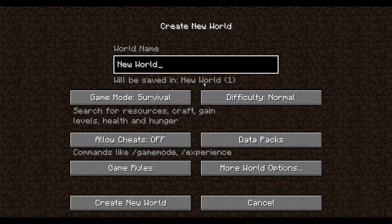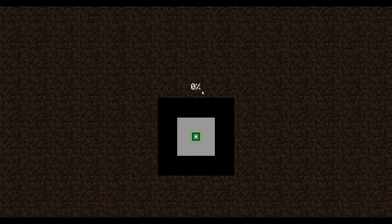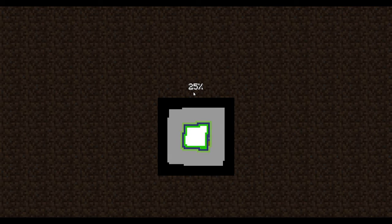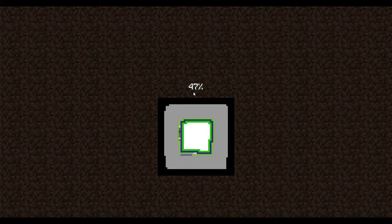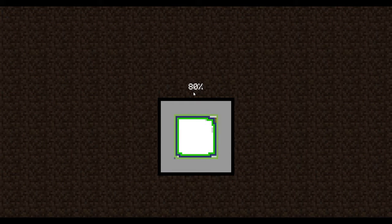So let's create a new world. '1.19 LP world.' Normal, survival, normal, all that jazz. And that's a bit of a world - let's see what seed we get. The only reason why I have Optifine is one, performance boost, and two, shaders. Oh my god, shaders are awesome. And Optifine is so easy to get. If you don't have it, you're missing out, honestly.